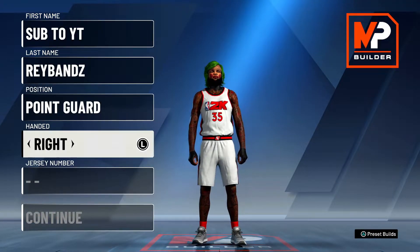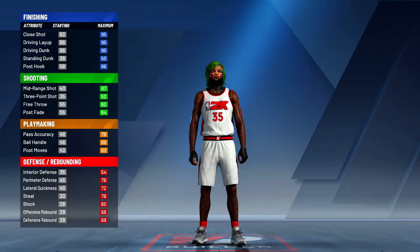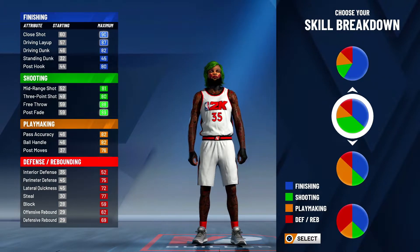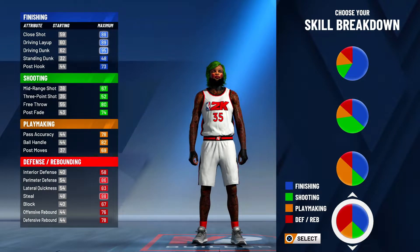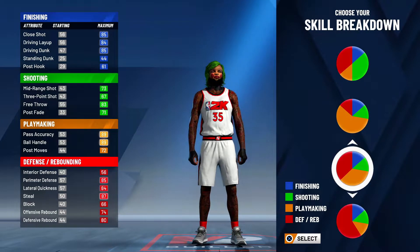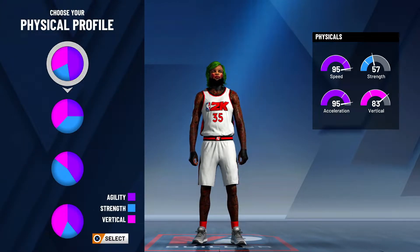So you gotta make it on point guard. Handedness — left or right really doesn't matter, to be honest, just pick a random number. Now this pie chart — a lot of people thought it was playmaking slash or defending slash, but honestly it's just playmaking/defending. It's the playmaking/defending pie chart.